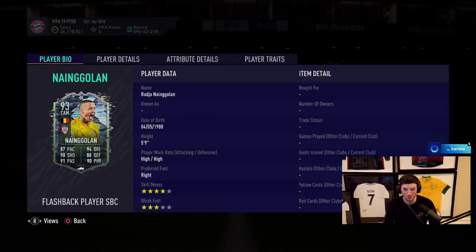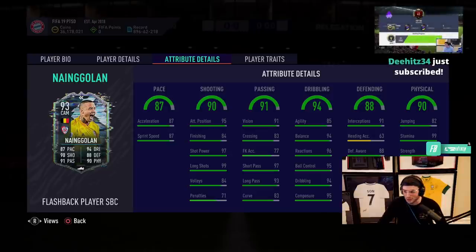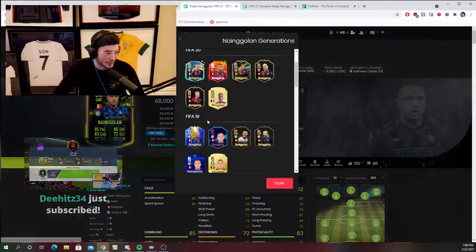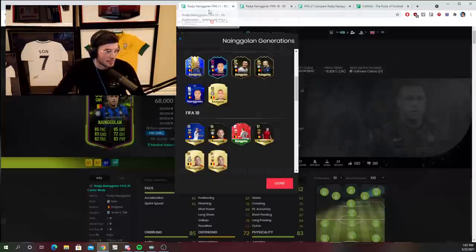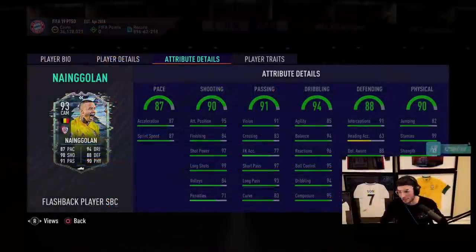He does only have the 3-star weak foot, but that's always been Nangolan, man. 4-star skills. Back in the day this guy always had 3-star weak foot too. How much are they requiring for this guy? Back in the day in FIFA he used to be worth so much. This guy was like such a FIFA player back in the day. That Team of the Season in FIFA 17 was like 600K. EA gave him 4-star skills.